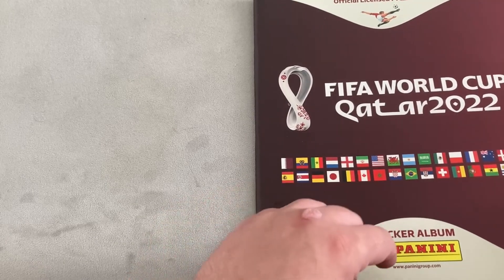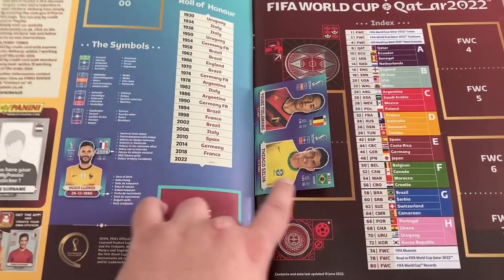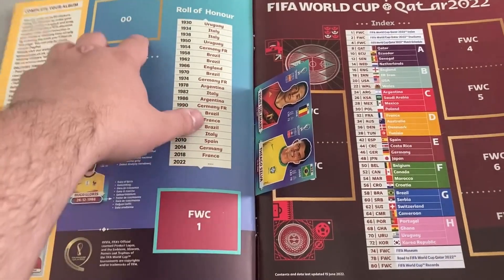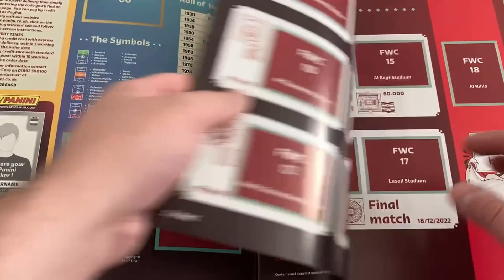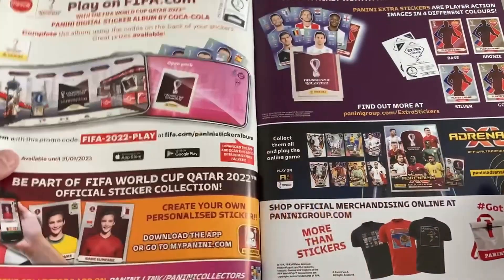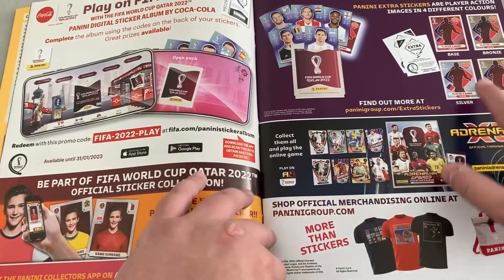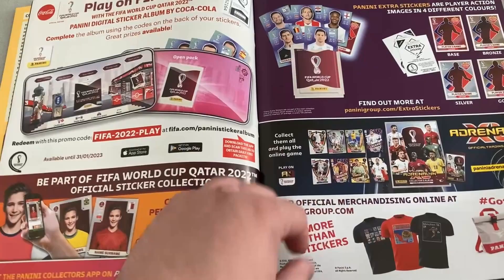Enough of that - let's get right into the album. It's a lovely looking album. You've got your customary in-album stickers, the FIFA logo, the Panini logo. Then you've got the stadiums here. And this is where your extra stickers are - base, bronze, gold and silver for your extras. They're one in every 100 packs.